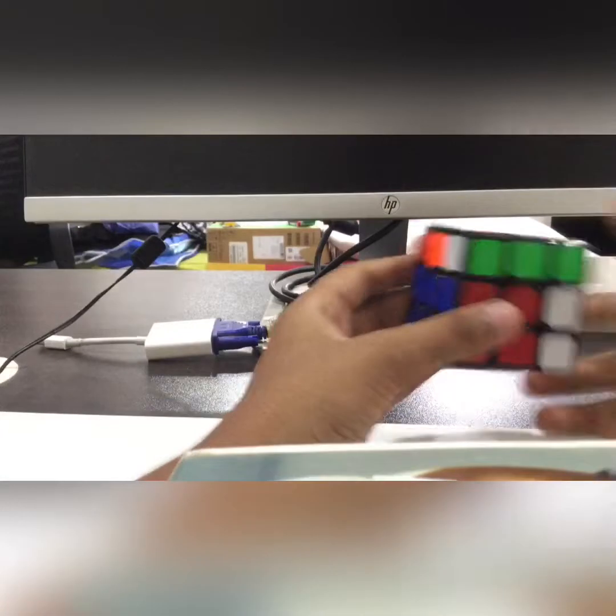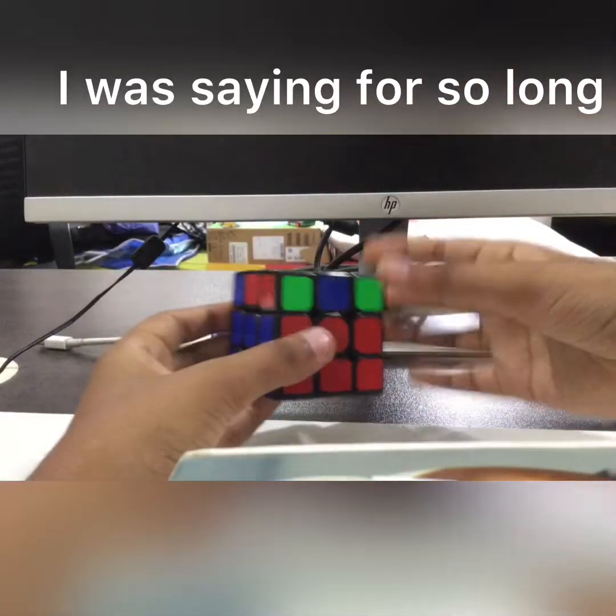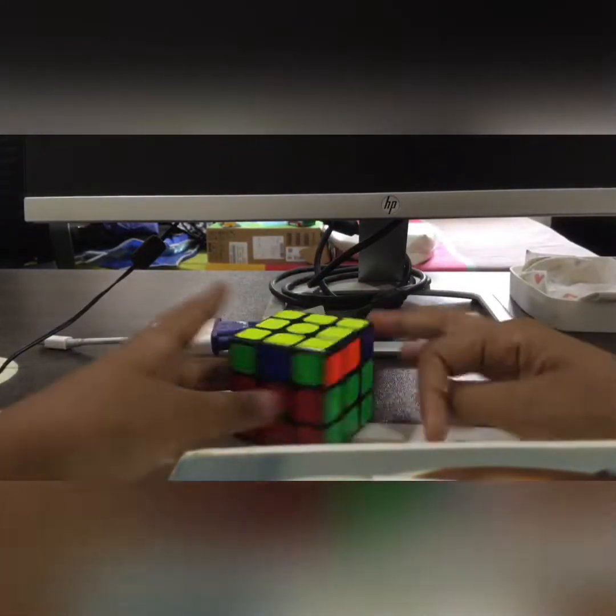Now let's create the yellow side. I thought I could get lucky but nope. Yes — the inside is done! Let's check: white and yellow are solved.